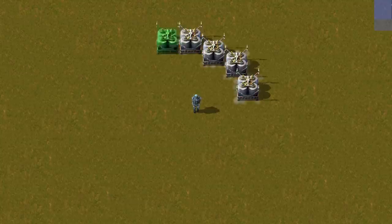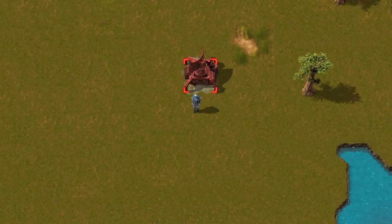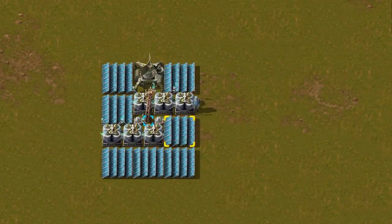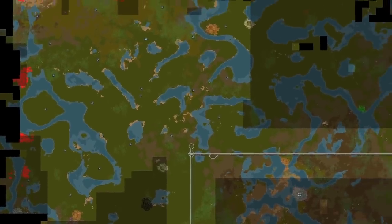Prepare a power pole, 6 accumulators, 7 solars, a radar, and 2 lights to power the solars at night. With this construction spread around your factory, you can easily watch the whole world.